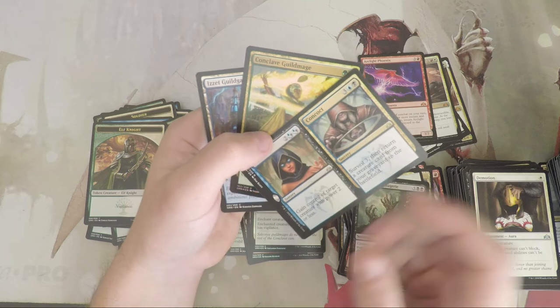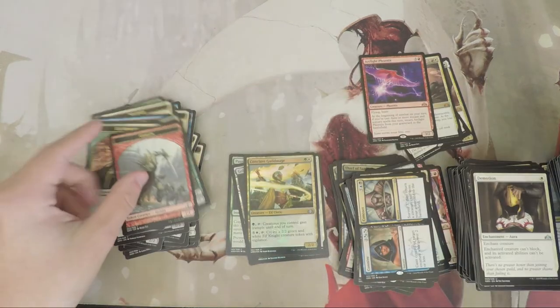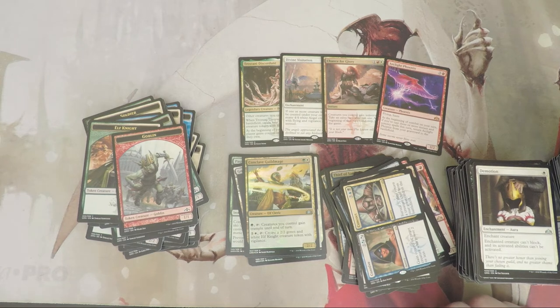Last pack. Really excited, guys — hopefully you all are too. Send us your brews, your pre-release pulls, whatever you've got. Another card I want to brew with — Connive/Concoct — and a foil Conclave Guild Mage. I really like the idea of a reanimator deck. Final tally: four mythics, two shock lands, an Assassin's Trophy — some pretty good stuff. Not an amazing box, but not bad either. Thanks to our sponsor Grand Slam Comics and Collectibles — check the link in the description. Looking forward to the standard season — see you in the next video!